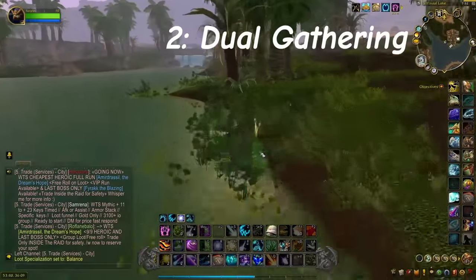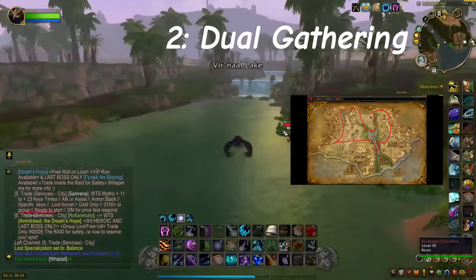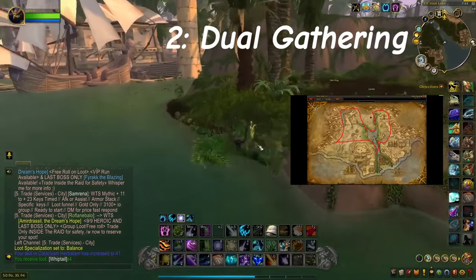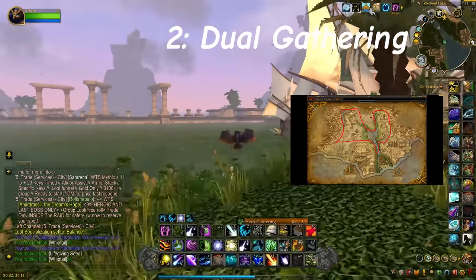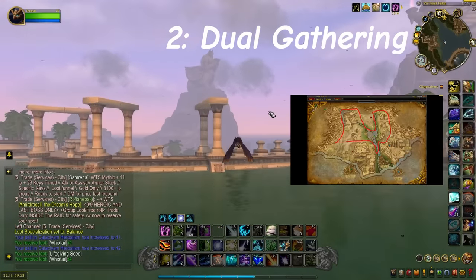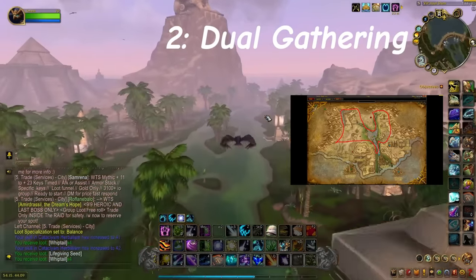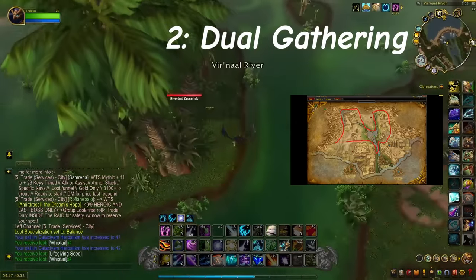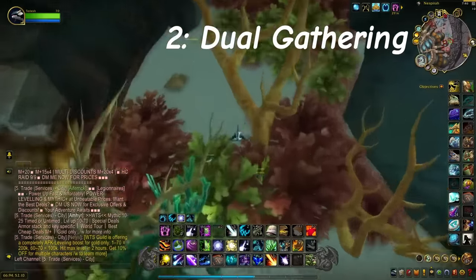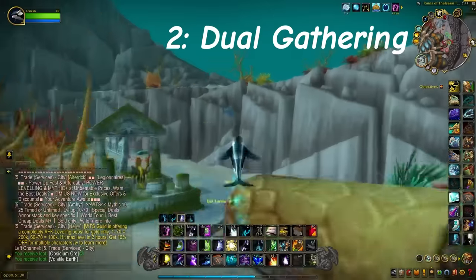Coming in at number 2, we have mining and herbalism routes. There are a number of great routes as far as finding which ones are the best. My personal top three include Uldum farming, which is the Whiptail, Pyrite Ore, Elementium Ore, and Volatile Life farming. I'll throw up the routes on the screen here — so we have the Uldum Farm.